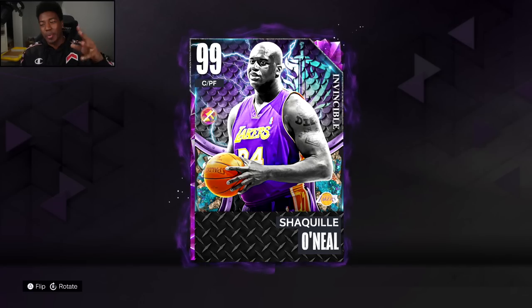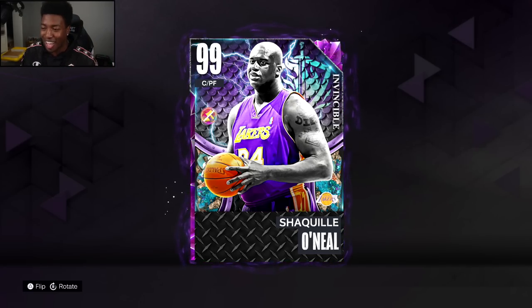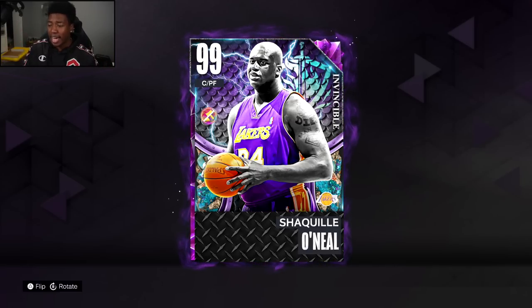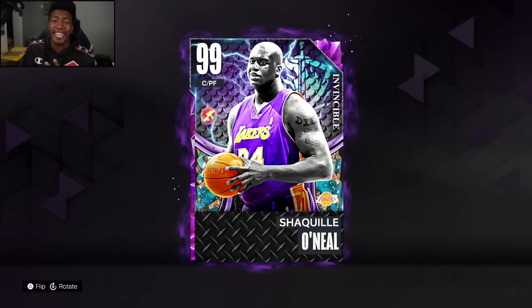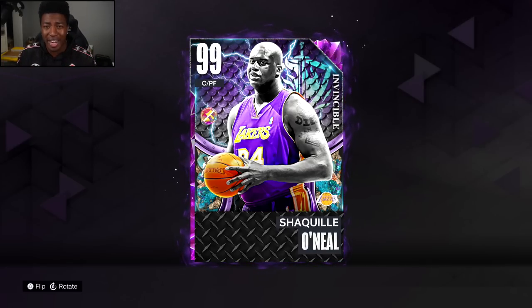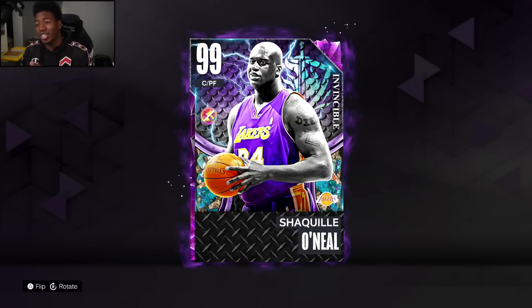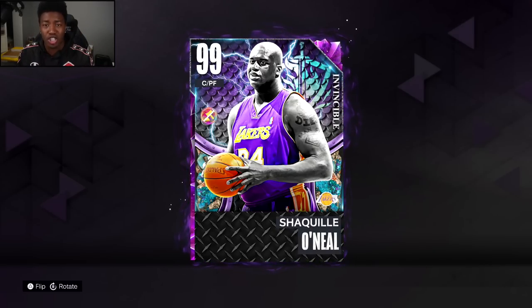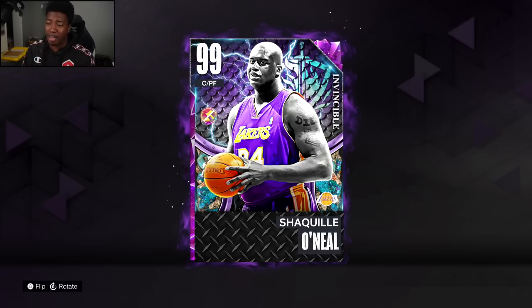Welcome back to another video. Today we got our hands on this Invincible Dark Matter Shaquille O'Neal, who dropped alongside Invincible LaMelo and Scotty Pippen. When it comes to Shaq in recent 2Ks, he hasn't been the scariest card until he got his end game card last year, and before that it was all the way back in 2K19. Well, this Shaq just might be the scariest early-on Shaq since then.